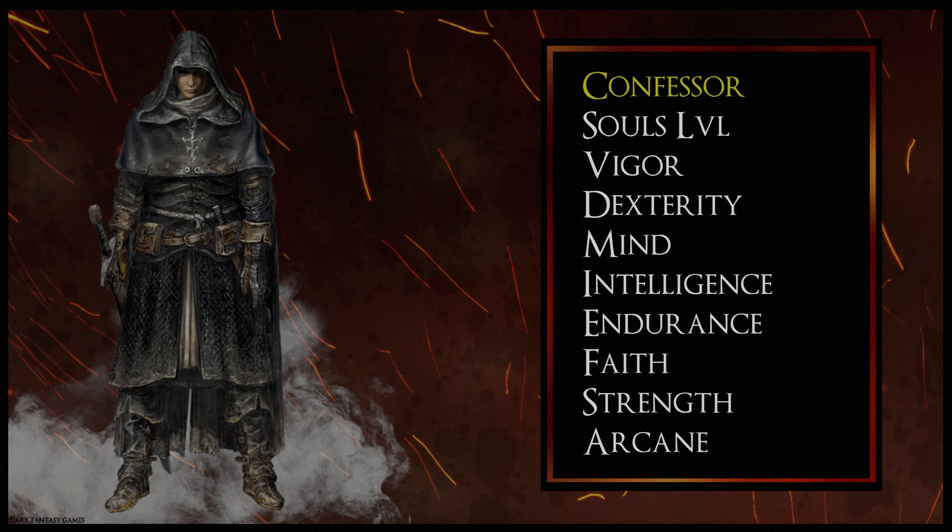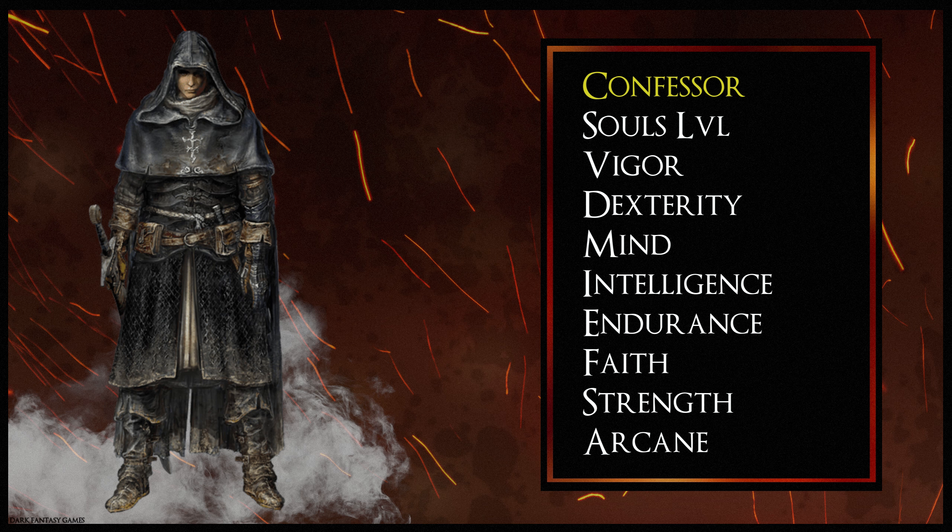Next up is the Confessor class, good for those who want to try incantations but also focus on a high Strength and Dexterity build. This class has a high Faith stat but also good Strength and Dexterity with a decent amount of Vigor. The Confessor starts at Soul level 10 with Vigor at 10, Dexterity at 12, Mind at 13, Intelligence at 9, Endurance at 10, Faith at 14, Strength at 12 and Arcane at 9. High Faith stands out, with decent Dexterity and Strength, and a decent level of Vigor and Endurance. The Confessor starts with a broadsword, a kite shield and the finger seal needed for incantations.